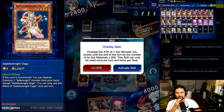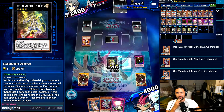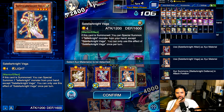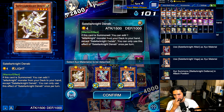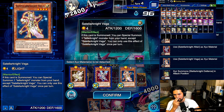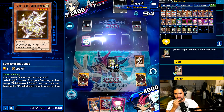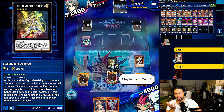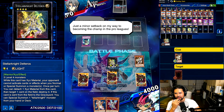Ballista could kill that kitty at the expense of one of my monsters, but I don't need Ballista to kill the kitty. Here's Overlay Gain, and then I'm gonna pop — which one am I gonna pop? Let's pop this one. Nice. Stay focused, Yuma.